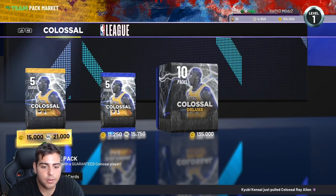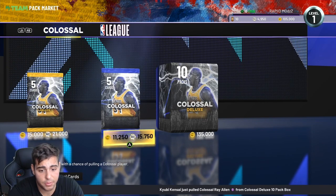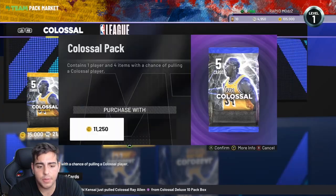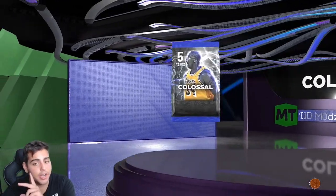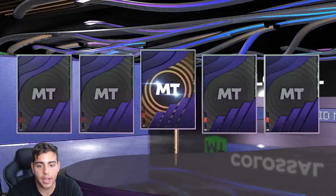I'm not sure if I should pop the guaranteed pack — 21k, these are expensive. I'll go with these because everything does have value right now. If I get a base amethyst, that has value, so I'm fine with that.